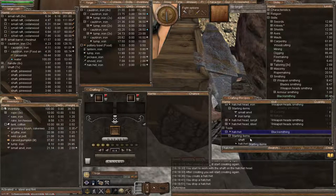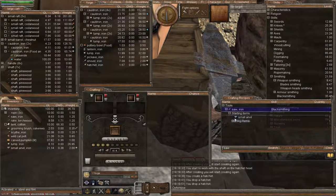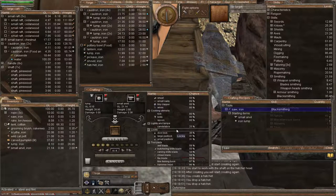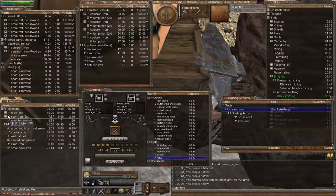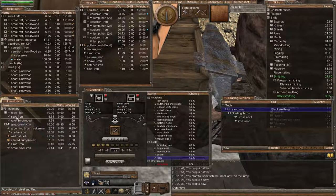Next, let's make a saw. For the saw you need a small anvil and an iron lump, which we've got in our pocket. Add that to the crafting window and find the saw. Notice it's not under tool parts — that's only for tools with heads. This one comes under tools. Let's now create our saw — this is using blacksmithing. We now have our saw. We'll put that in the forge and drop our starter saw.